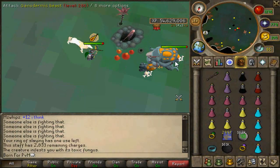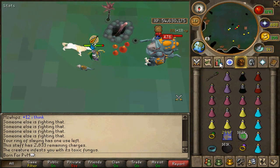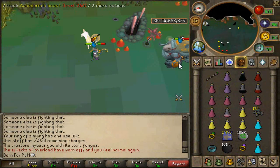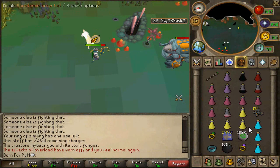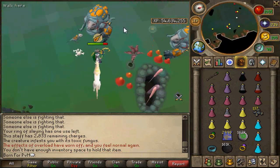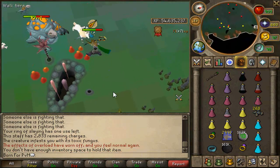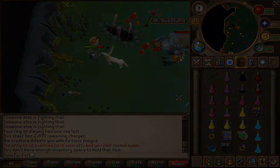Another task you'd want to use this staff on is ganodermic beasts. These require level 95 slayer to kill and they drop polypore sticks — basically the staffs I'm showing in the video — and they also drop good effigies. Definitely a task worth doing, and because of how cheap the spell is, definitely worth using the polypore staff on.